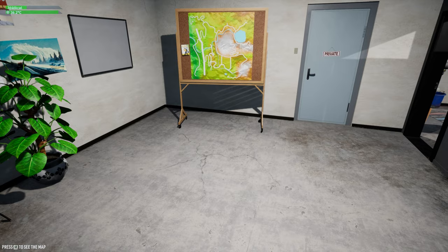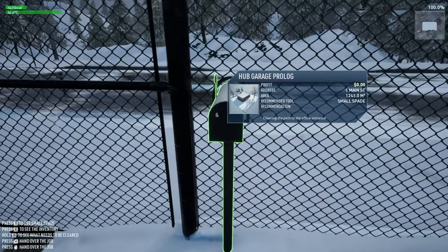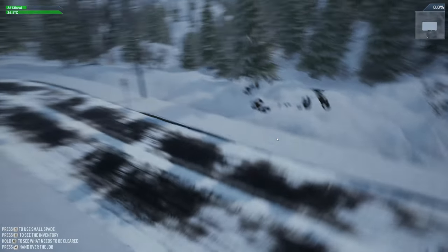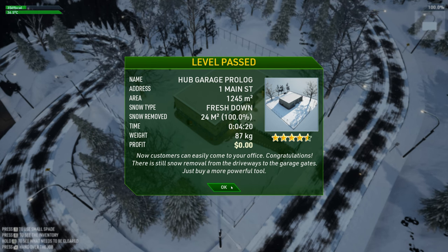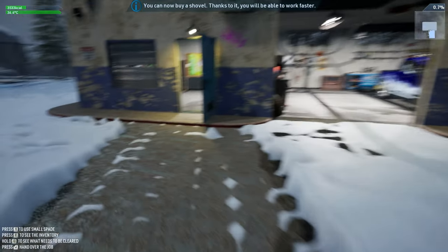Let me jump inside quickly to get nice and warm, then head out to the mailbox. Clearing the path to the office entrance - do you want to pass the job? You cleared the snow 100 percent in 420 seconds. Level passed! I guess that's our address and now customers can easily come to your office. Congratulations! There's still snow removal for the driveway to the garage gates - just need a more powerful tool, but it's not a snow plow yet. Let's go on inside.